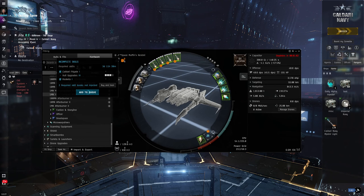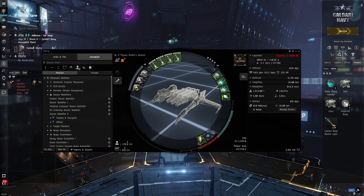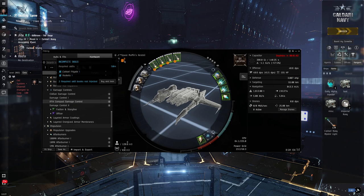I do have one error down on my low slot, which is the Damage Control II. So let's right click, find type in browser, and instead of the Damage Control II, I'm going to use an IFFA. Let's unfit that and put this meta module on. We are down to 50 minutes of training time from our 25 days, and I've still got a very similar fit to that Tech 2 Space Muffin version.